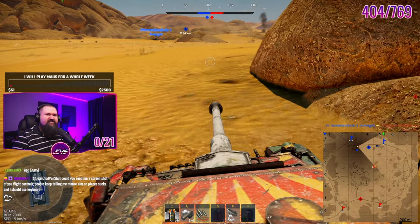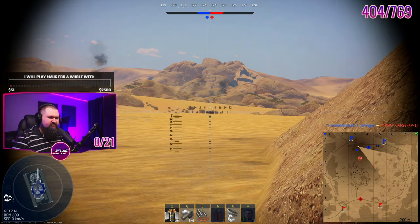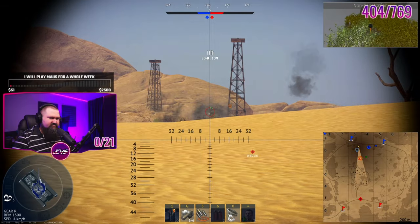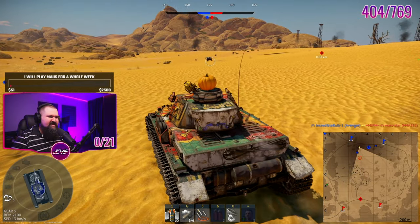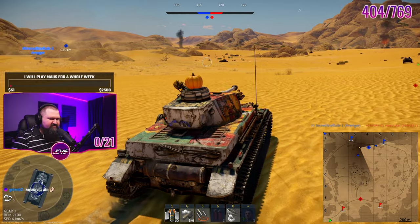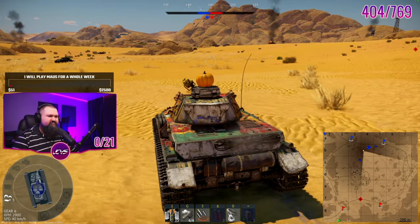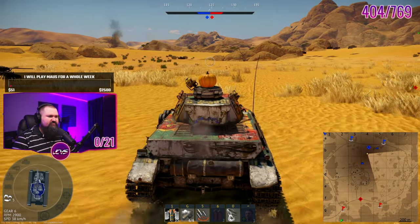Could you send me a screenshot of your flight controls? People keep telling me mouse aim on plane sucks and I should use keyboard. Is that very dead? My controls are like — what the fuck am I looking at? Is that the Jumbo? That was the Jumbo. My flight controls are pretty much the same as keyboard advanced controls. I control my throttle with Control and Shift, and I use WASD for pitching and yaw. Using keyboard for your aiming is absurd — you use your keyboard to turn better.